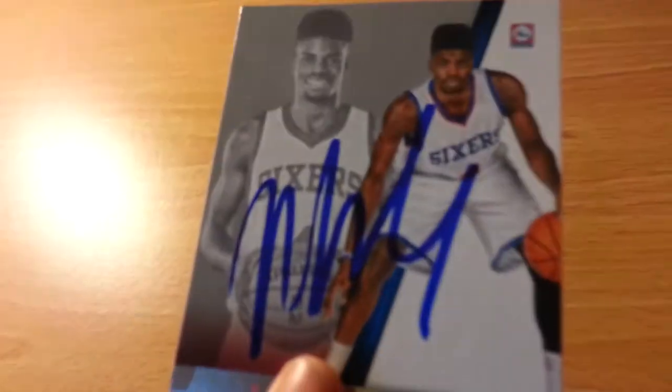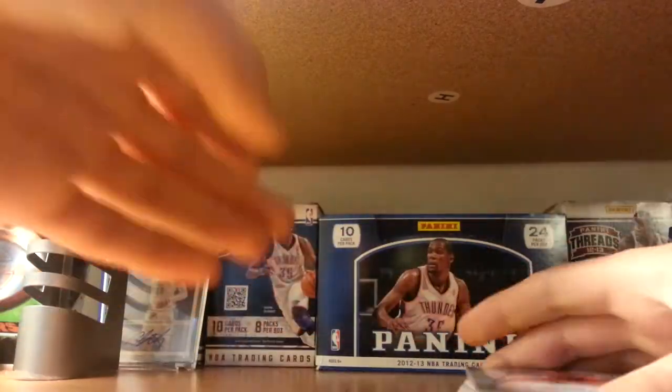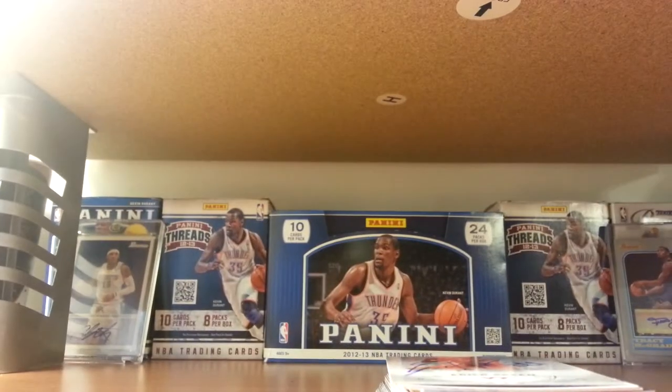Now on to the Sixers I got from the Nuggets game. I got New Orleans on the card — this is going to someone, that's why I got him on a card; it was a consignment. I got MCW on an 8x10 of him and Oladipo — it looks nice, the two best rookies from last year. Then I got Jason Richardson on an 8x10, also on consignment, so I got both of them done.